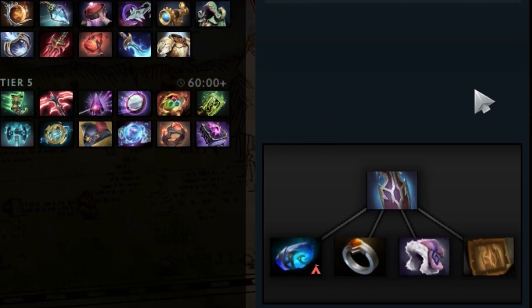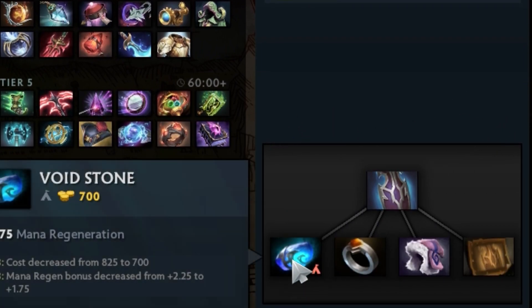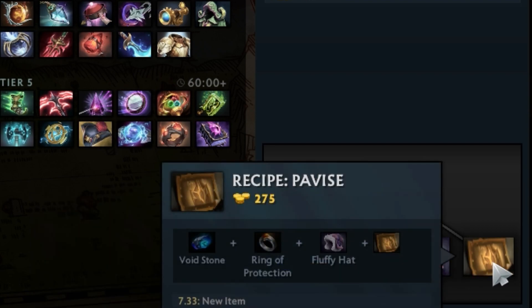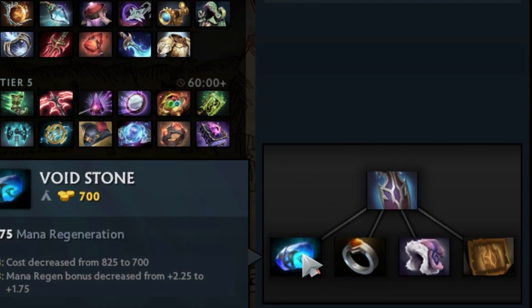In terms of the components, it takes a void stone, a ring of protection, a fluffy hat, and there's a recipe for 275 gold. It's worth noting that void stone was decreased in cost in 7.33, so void stones are just a little bit easier to get now.